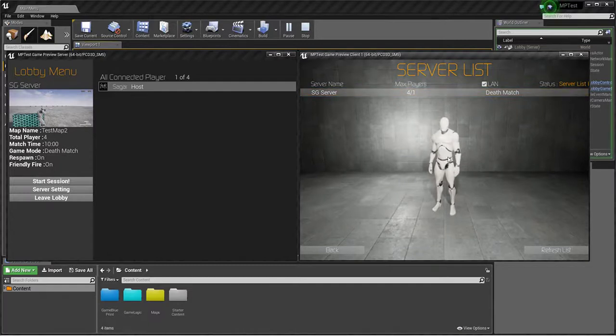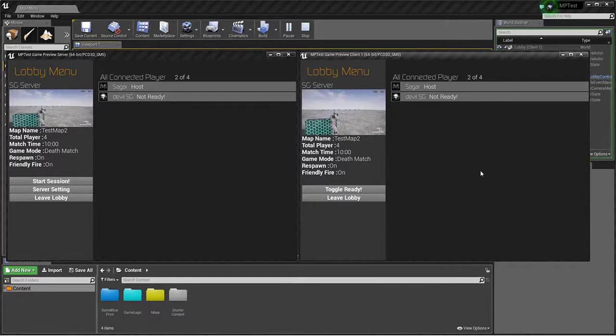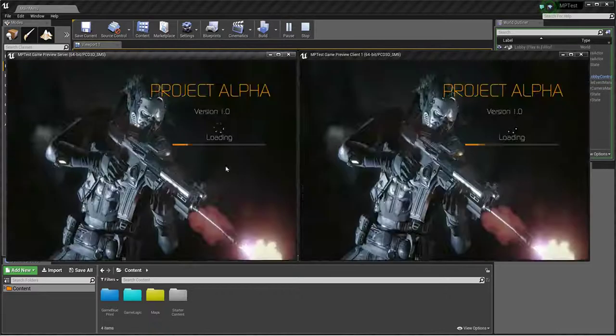With four player slots, you can click and join. Both clients show different icons and names. Note: this is the editor version, so it uses the same instance and saves the same player info — it won't show proper different names. If you play on separate machines it will show different names and icons. Here you can toggle ready for both client and host, then the server can start. You can also change game settings and mode before starting.